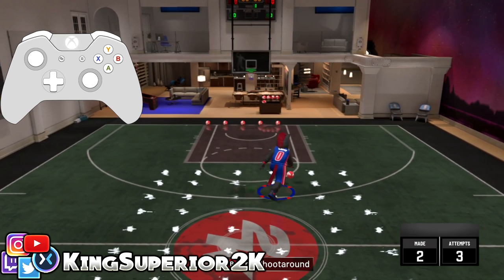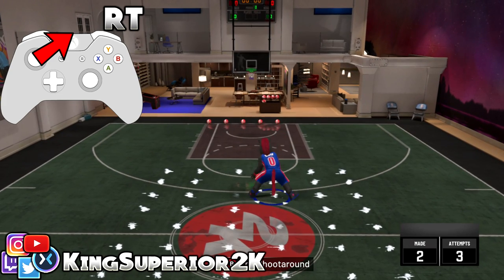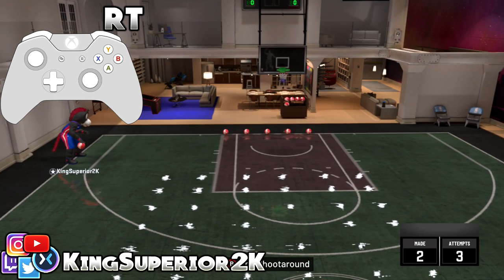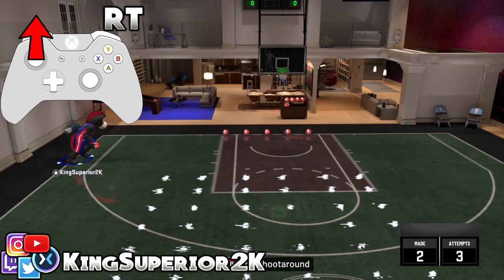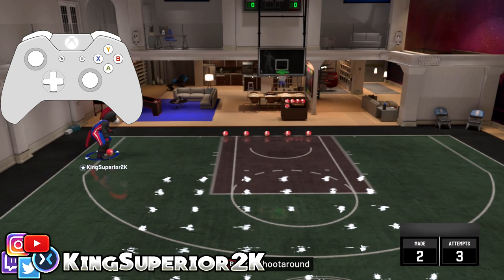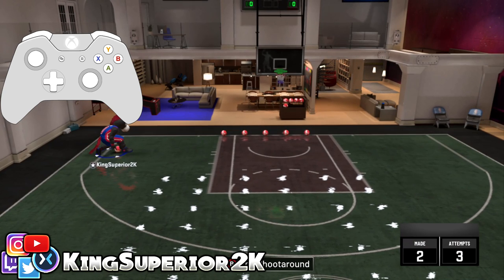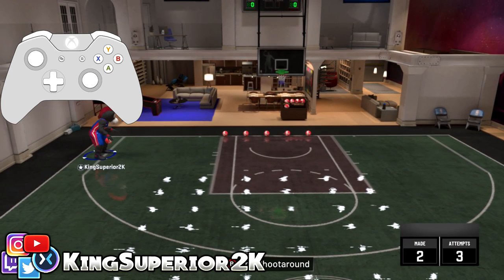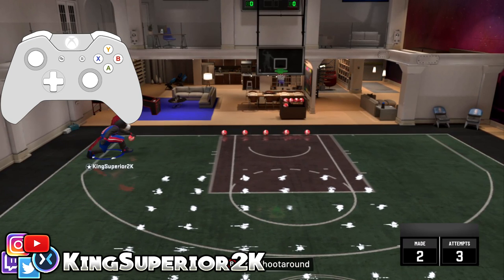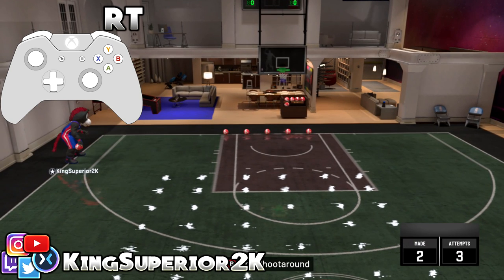Now let's say you're in the left corner — like in the clip the guy sent me. In the left corner it's going to be a little bit different. Ball in your right hand in the left corner — hold RT or R2 — flick the right stick to the left, then push the left stick straight upwards and release everything. The reason you're flicking left stick straight up instead of diagonally is because you're already in the corner.